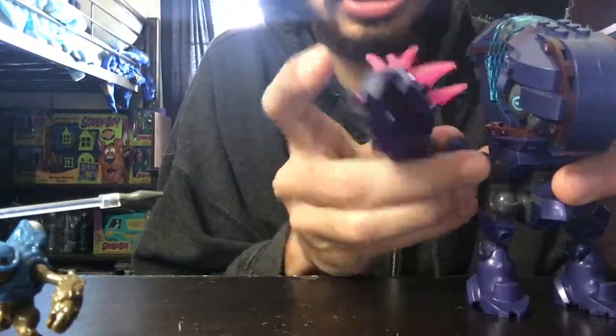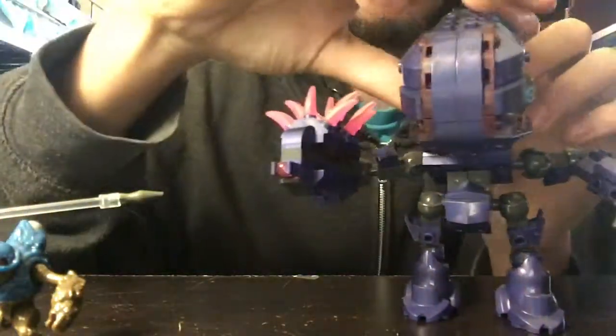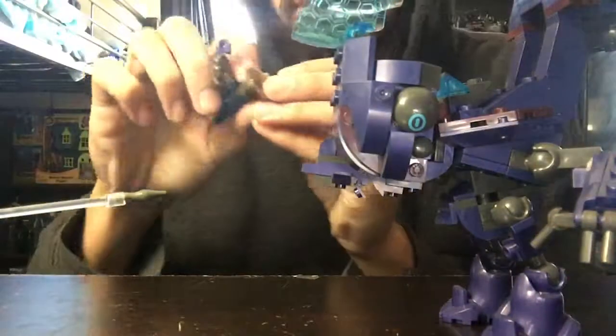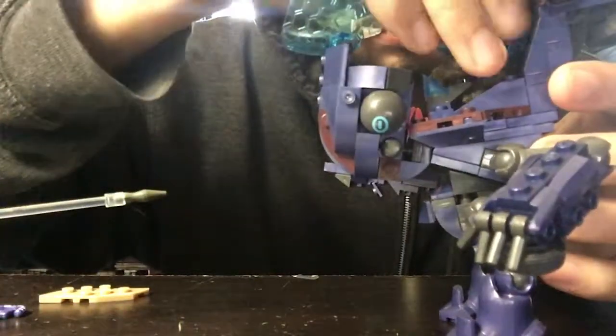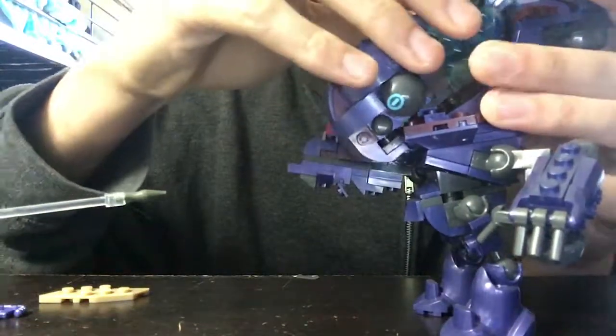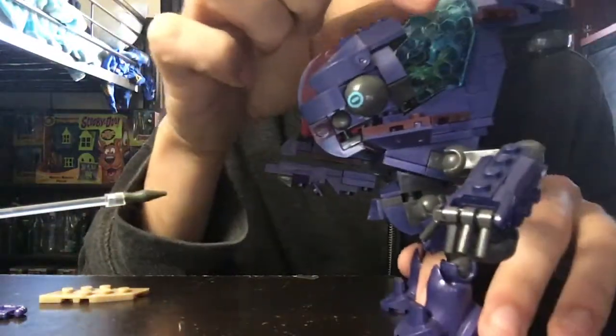It actually has nice articulation on its ball joints. To open it, you just do this, although you can't do certain things afterwards. Fitting the grunt in requires a bit of squeezing, but he's in — you can see him right in there.